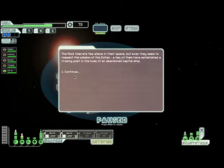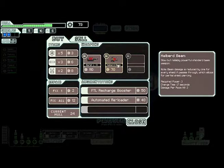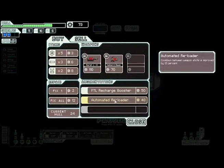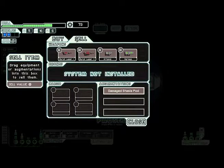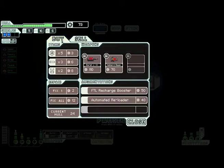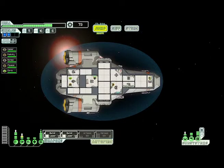What do we have here? The Rocktaller — a few aliens in their space, but even they seem to respect the wisdom of the Zoltan, and a few have established a trading post. That looks like it would be an awesome weapon, but we don't have enough money. There's a Halberd Beam — that's kind of like a phaser beam. There's also an Automated Reloader: countdown between weapon shots is improved by 15% — that's almost good. Let's see what kind of upgrades we can do with the ship.